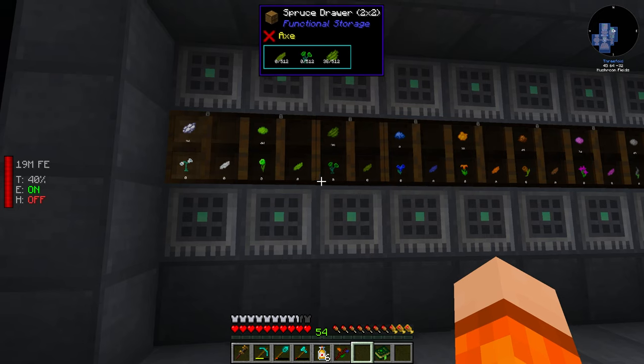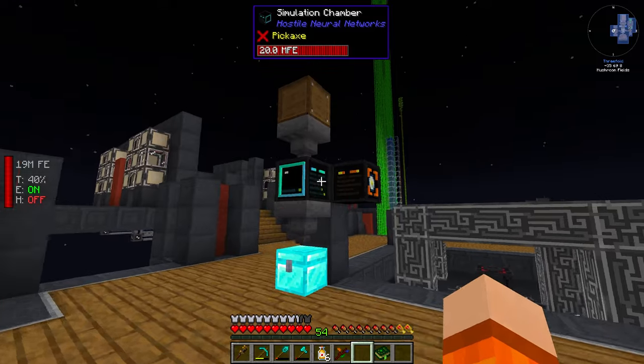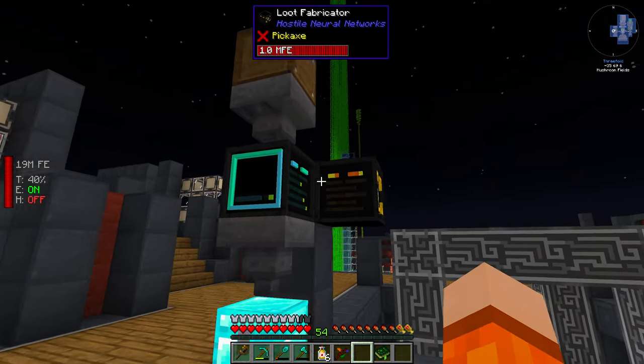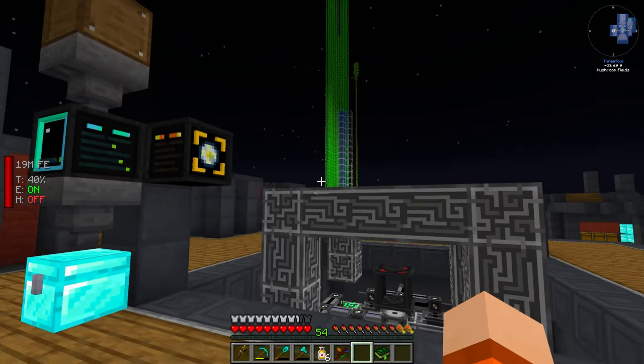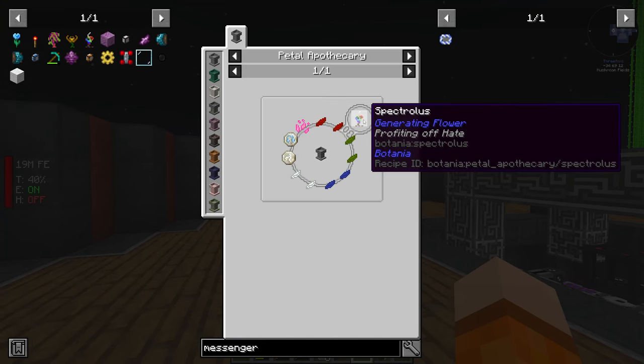This can give us the flowers which we craft into petals and then again into dye. We established last episode that our plan was to use hostile neural networks to generate wool, and we're going to use the dye from Botania to automate the Spectralis. The Spectralis is going to give us a huge amount of mana if we can manage to automate it properly.